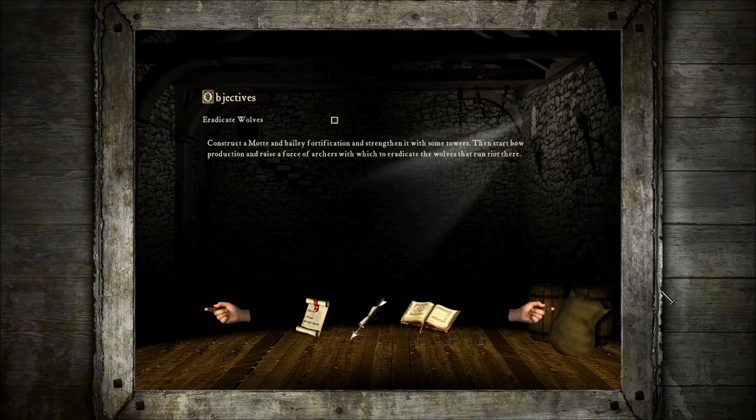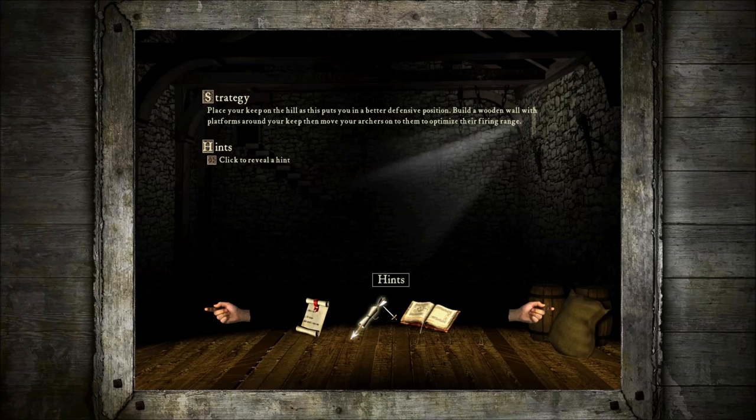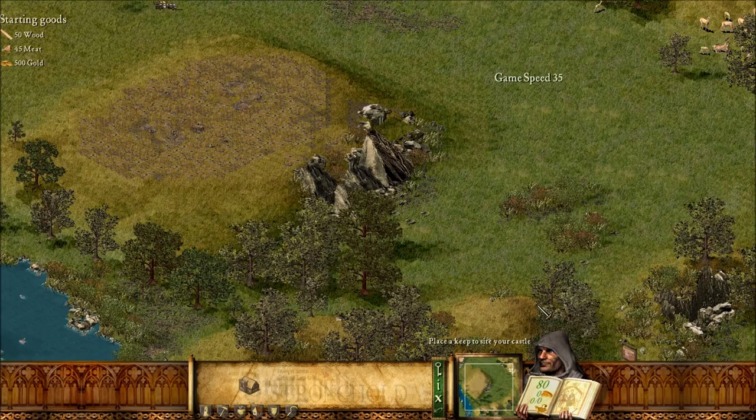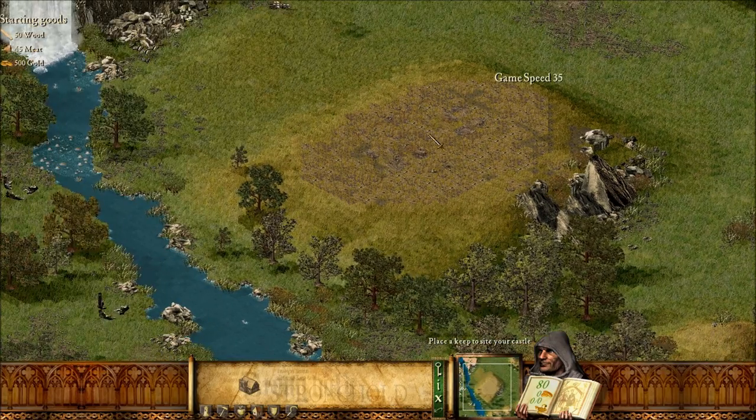Construct a Motte and Bailey fortification and strengthen it with some towers, then start bow production and raise a force of archers to eradicate the wolves. It says construct a Motte and Bailey — that's just generally a keep on a hill, but you don't actually have to do it. You don't have to surround it with a palisade. Wood is very, very important for this one, so we're going to pop the time down to 35 just while we plan.